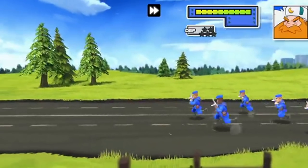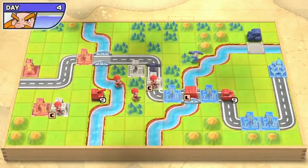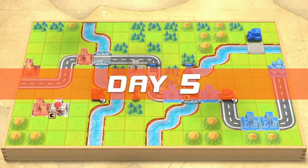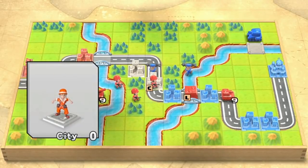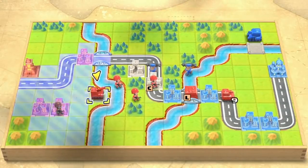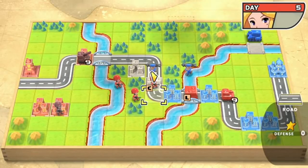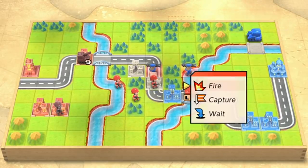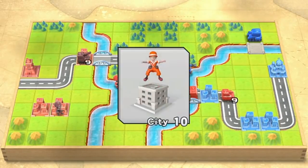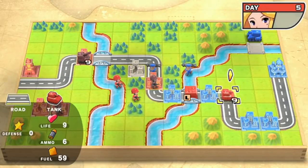The medium tank will destroy my regular tank in one shot because I'm at nine HP. If I was at ten, it would only take it down to one. Since it was damaged a little bit, we're going to capture here. This tank is at nine, so I'm going to park it on a city I own to get a repair — on any cities you own or have taken over, you get repairs. You can also capture cities held by the opposing side.